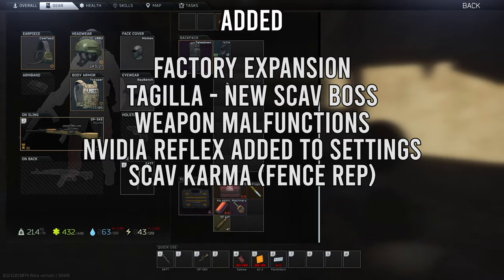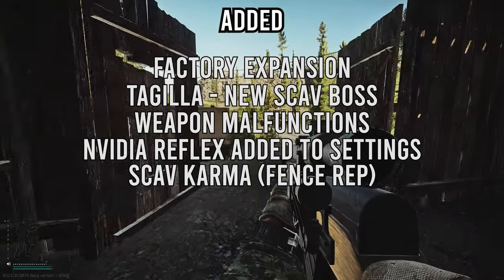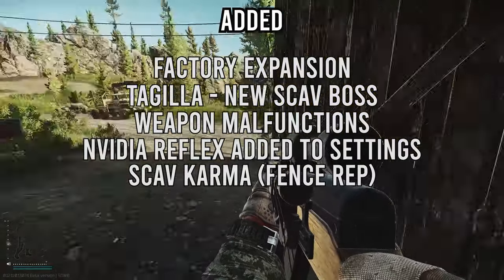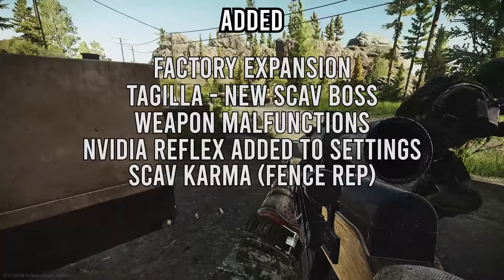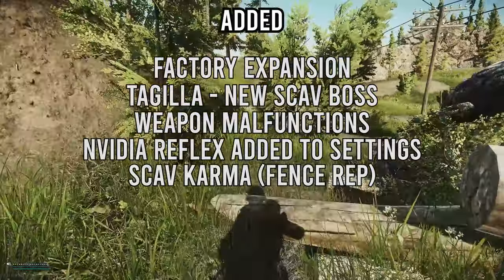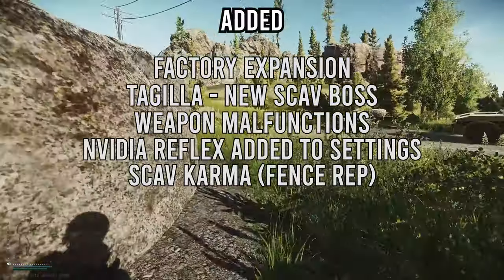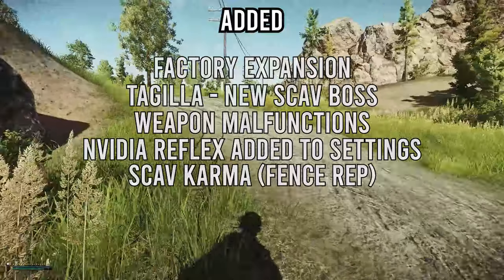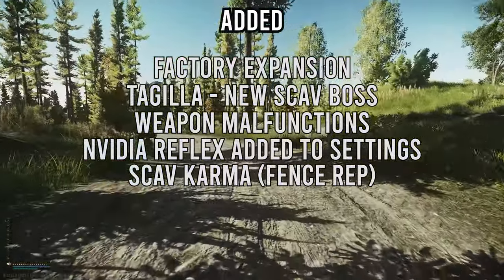With very high Fence reputation, AI scavs will help attack your enemies during raids, and bosses will be considered allies so they won't shoot you on sight. If you max out Fence's loyalty, you'll be able to purchase uninsured items lost by other players directly from Fence's trading menu — meaning you could find fully modded weapons just sitting there because someone didn't insure them. That is incredible.